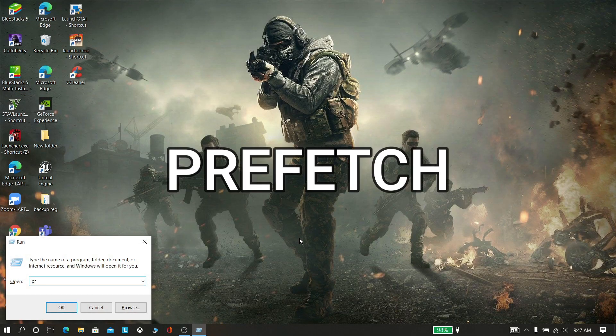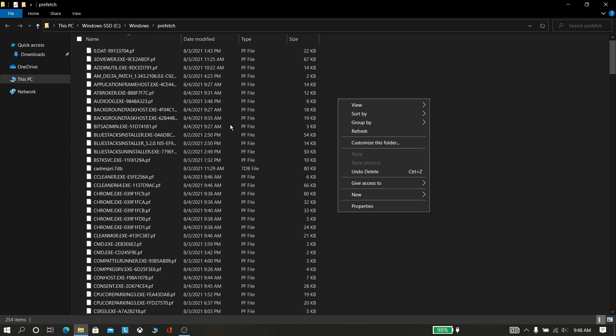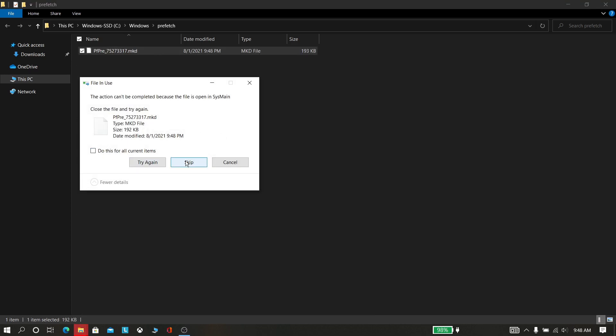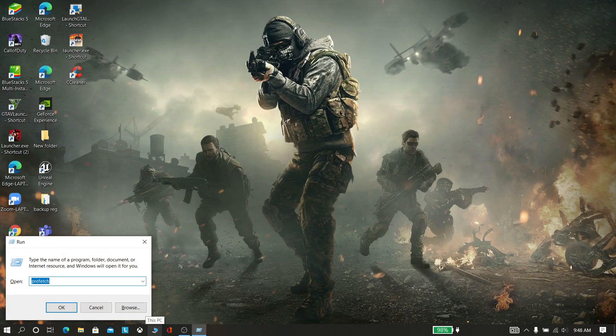Again click Windows key plus R and type prefetch. Again click Windows key plus R, type temp, and click OK.